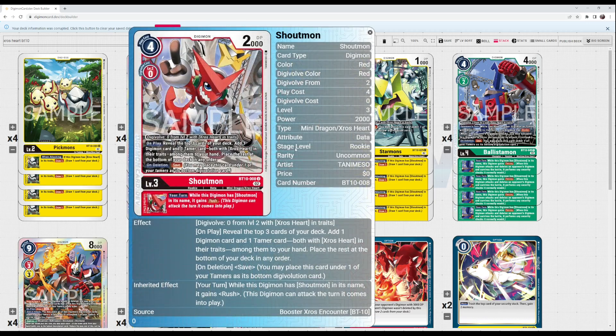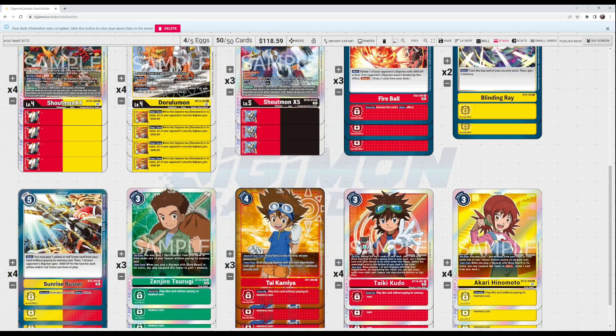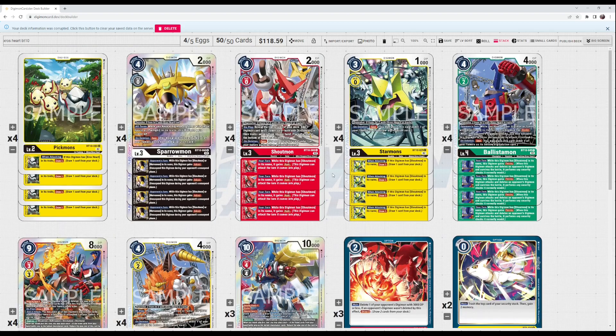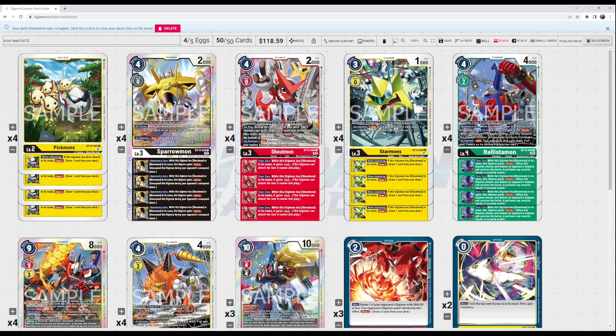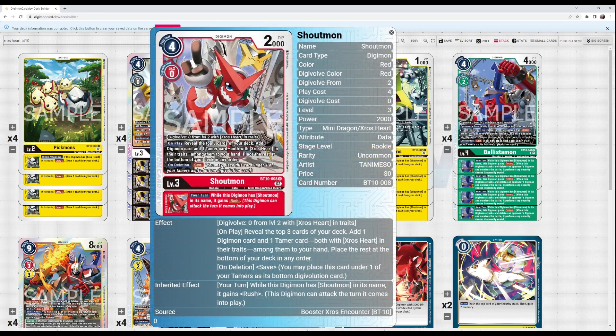For the level threes, you have three really powerful digimon. The best one is BT10 Shoutmon — he's a four-cost to play, but his effect is really powerful. On play, you reveal the top three, add a digimon and a tamer both with Cross Heart in the traits, so this searches almost everything in the deck. The new tamers actually have Cross Heart listed right on them, so they're searchable off Shoutmon as well as any other card that specifies a Cross Heart card.